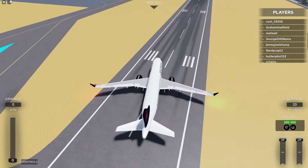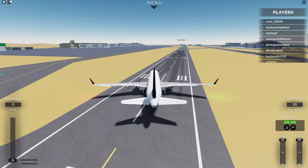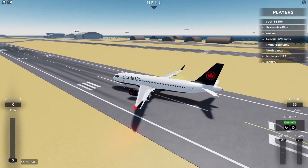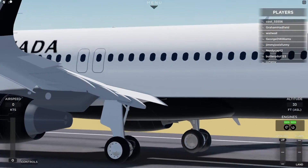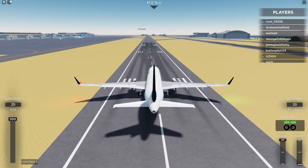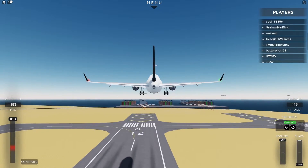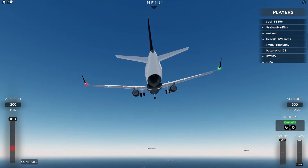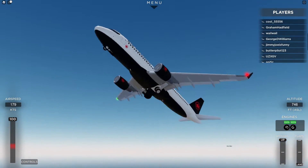We're at the runway now. The plane just kind of turned on its own. To use the flaps you have to press F. We actually have a very nice animation here. Let's just take off quickly to test the flight dynamics out. I may or may not have accidentally crashed — I've now put up the gear, which also has a nice animation.